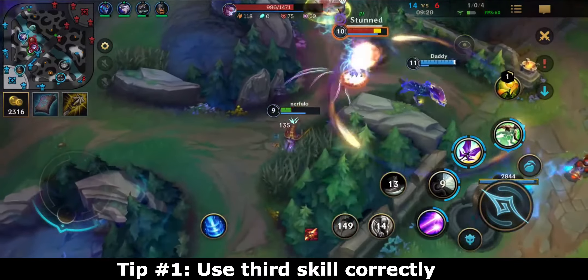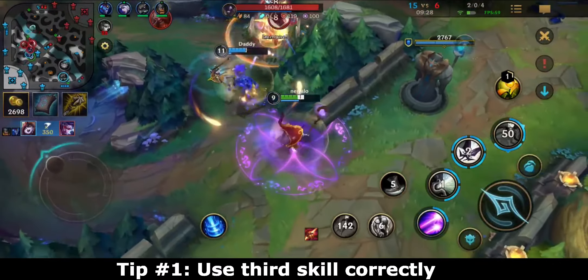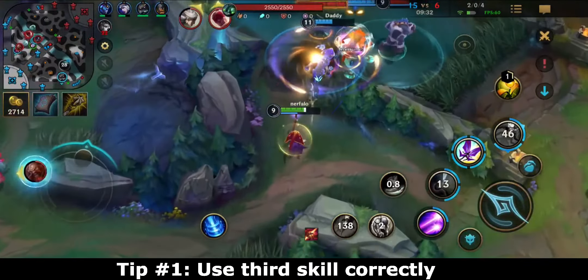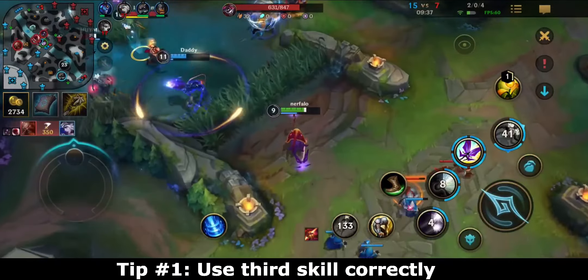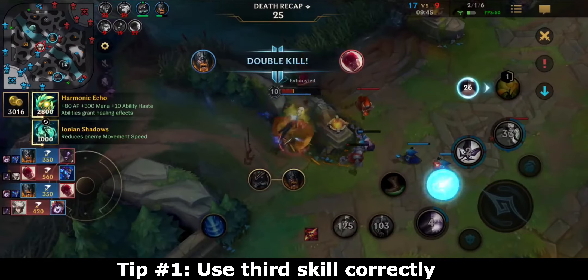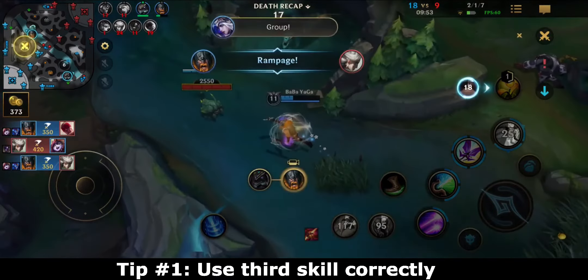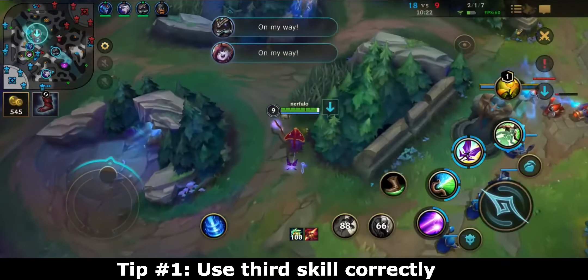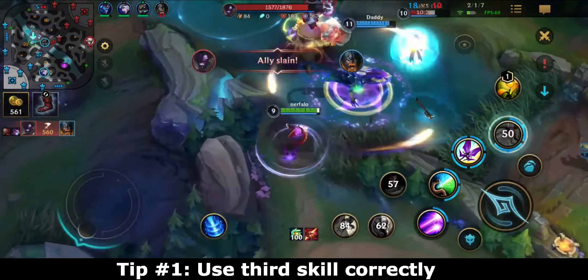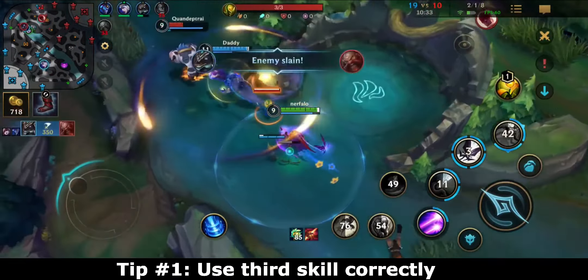For tips and tricks with Lulu: first, use her third skill efficiently. Every Lulu I've seen uses this skill on allied champions exclusively. The shield is nice, but this skill deals more damage early game to enemy champions than it does shielding allies. So if you're going in for a trade, use this ability on enemy champions that are out of position or cannot deal damage. For example, if Jinx is reloading and you use the third skill to shield yourself, it's much less effective than putting it on the enemy champion, which deals more damage and helps you win the trade.